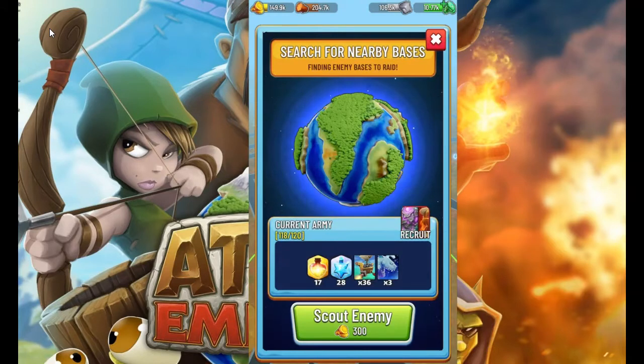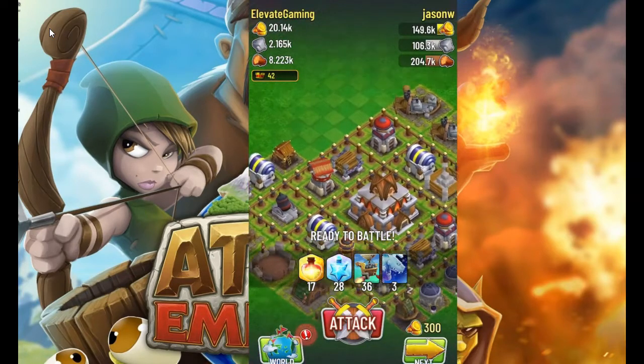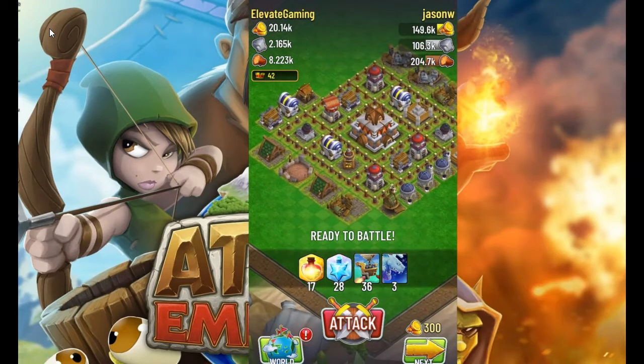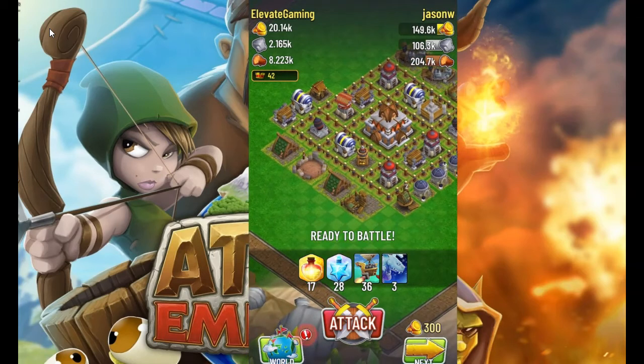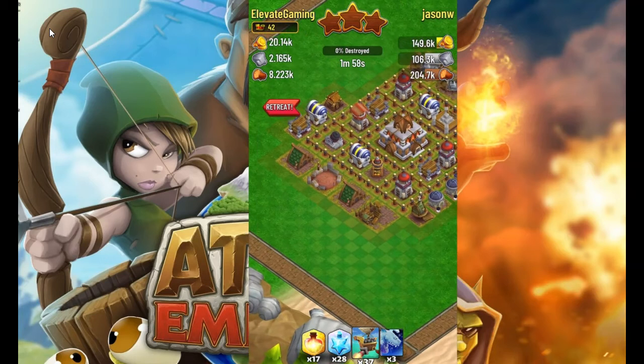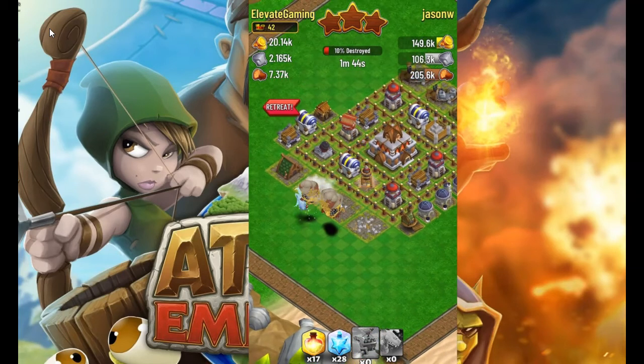So let's jump into battle and show you what we've got. We have 3 dragons and 36 of these flying cannon-shooting things — Cannoneers, I believe they're called. You're going to want to drop them and focus on the anti-air section. In this battle, we drop them all right down and then drop our dragons right behind, keep dropping more Cannoneers, and those soak up all the damage from the barrel rocket. Eventually the dragons go in and kill that anti-air.